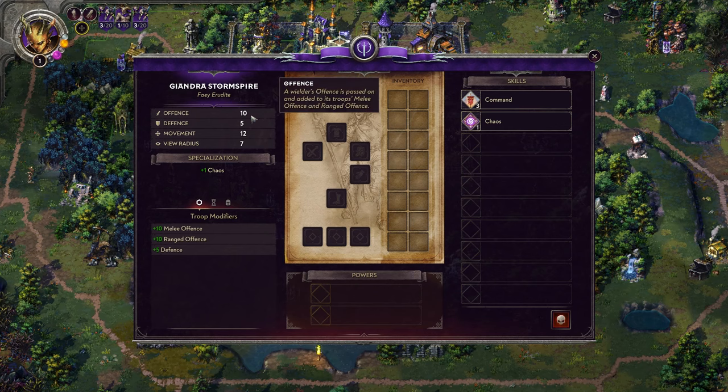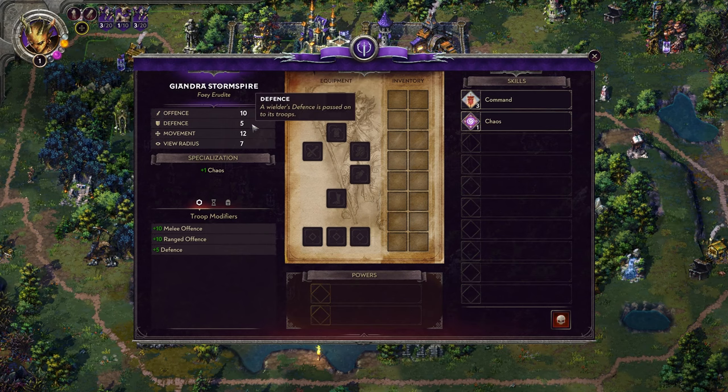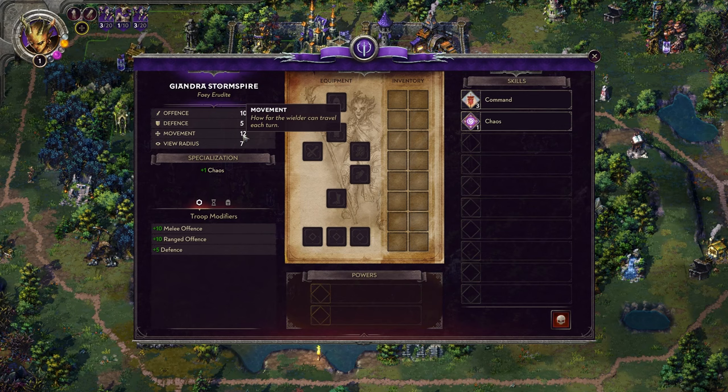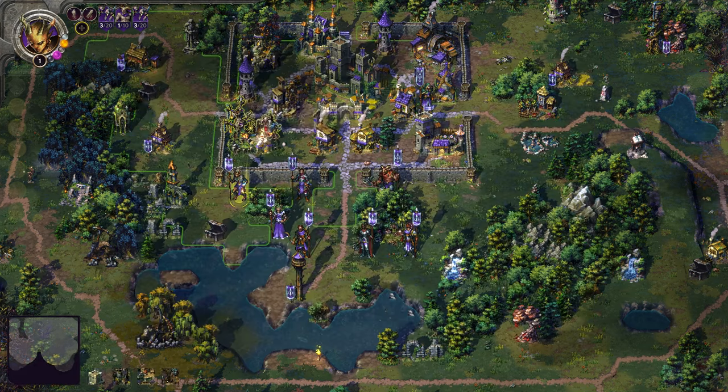Jumping back to our level-one character to go through things simply: a wielder's offense is passed on and added to troops as both melee offense and ranged offense. A wielder's defense is also passed on to troops — this is one-to-one. So 10 offense and 5 defense means 10 offense — both ranged and melee — and 5 defense contributed down to your troops. Movement is only your wielder's movement; a tooltip will say 'troop movement' if it increases your troops' movement. Any skill that says +1 movement applies to the wielder only, not their units.